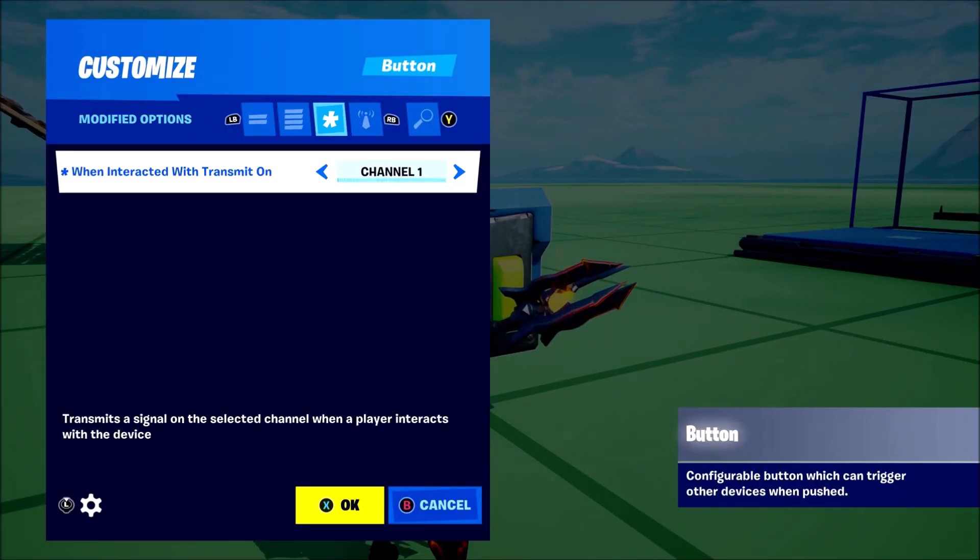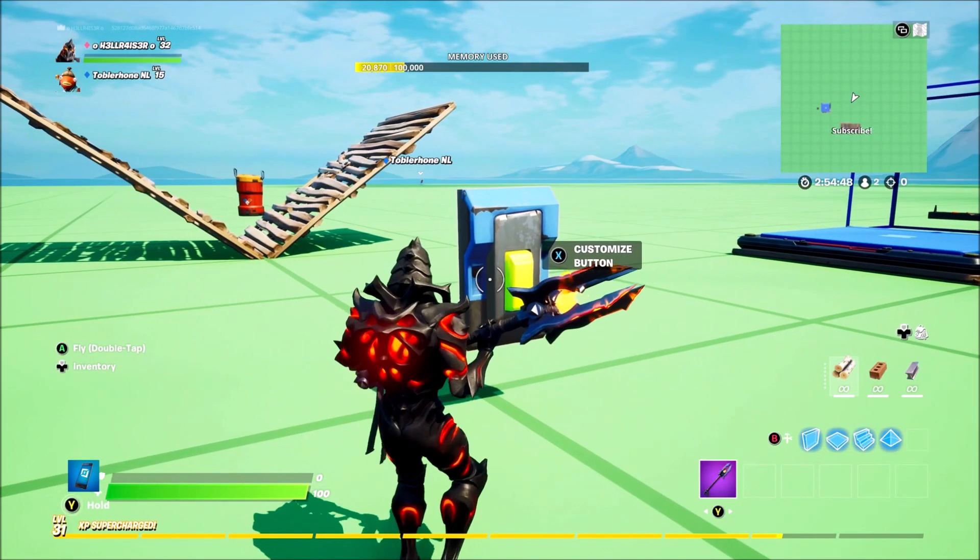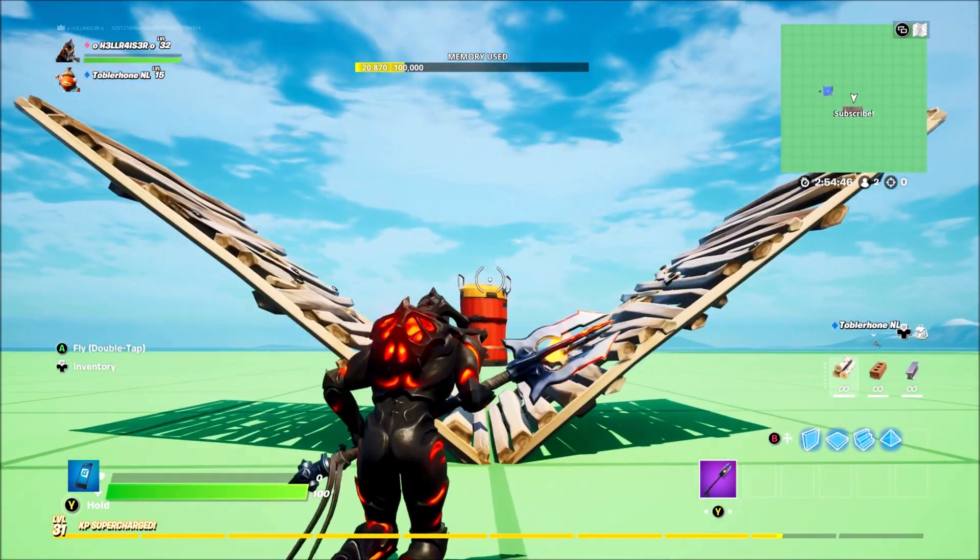Let's start off with the button. You want to place this down, go into settings, and change 'when interacted with, transmit on channel 1' - right here. That is the only setting you want to change on that.